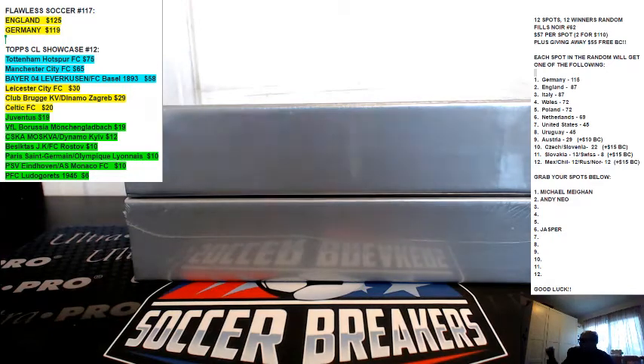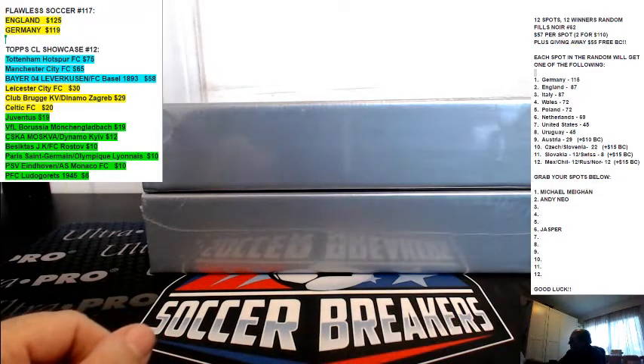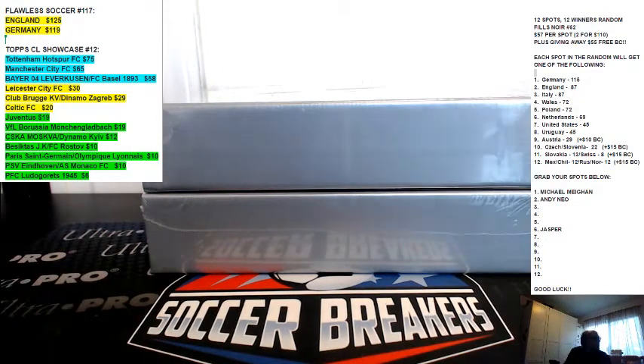Welcome, welcome. Thanks again for the fill, everyone. We are doing Flawless Soccer, one box break, number 116. Tonight we're going to do 116 and 117. We have a random that we set up. The random involves both breaks, mostly 116, but also involves a bunch of teams in 117.